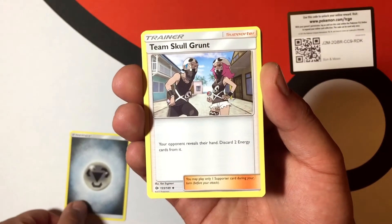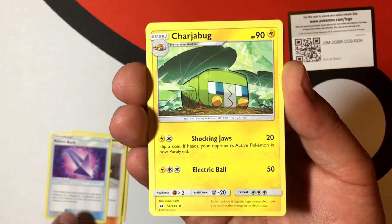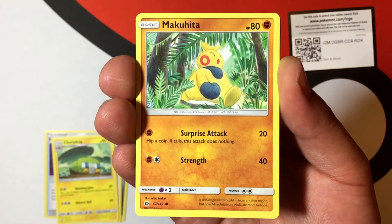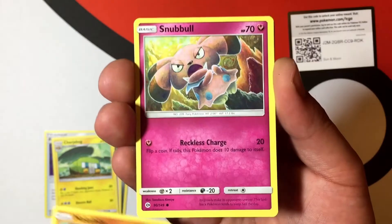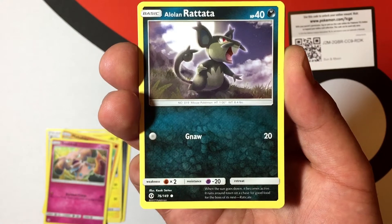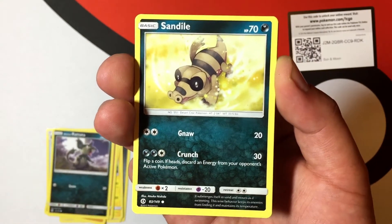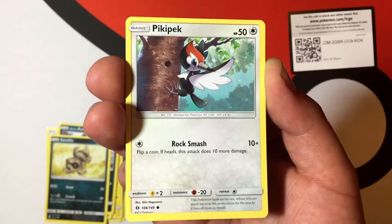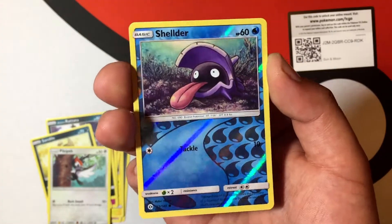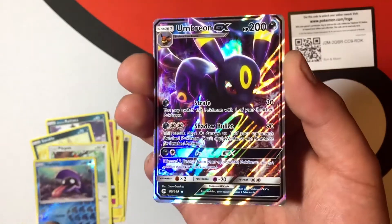We are going to start off with this energy. A Team Skull Grunt. A Poison Barb. A Charjabug with Shocking Jaws and Electric Ball. A Makuhita with Surprise Attack and Strength. A Snubble with Reckless Charge. An Alolan Rattata — oh my gosh, are you serious?